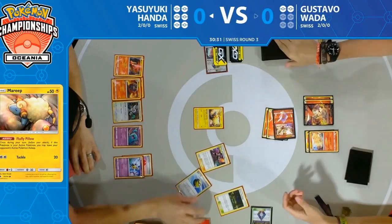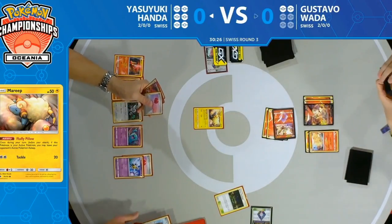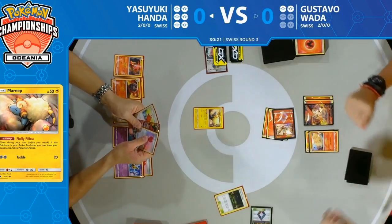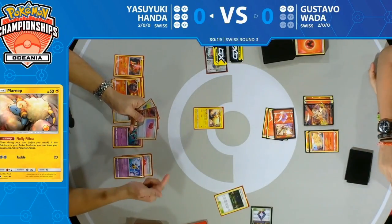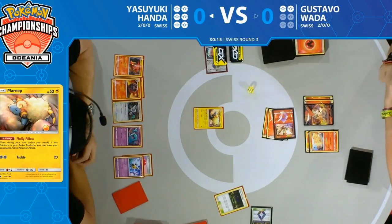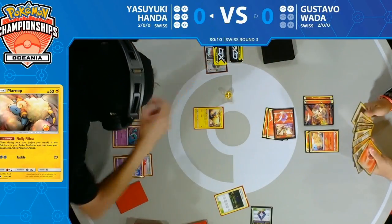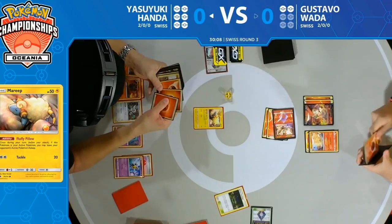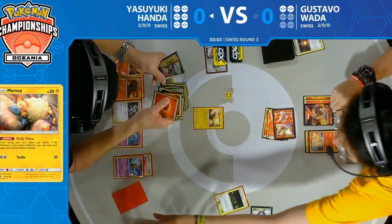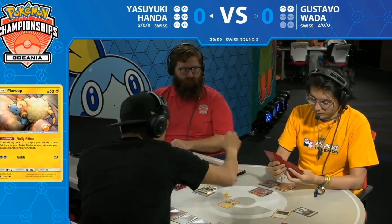Lots of deck management going on by Yasuyuki — he plays a Bellelba and actually hits a few energy cards on Gustavo's side. Pretty good odds to hit when half his deck is fire energy, but seeing three of them hit the discard is great to see for Yasuyuki. And Gustavo's Victini stays asleep — step one of Yasuyuki's plan coming to fruition.